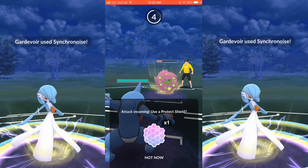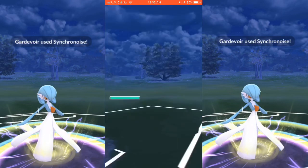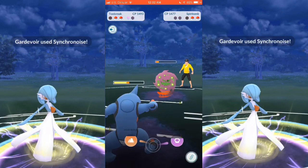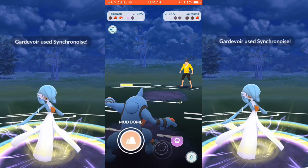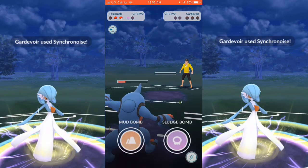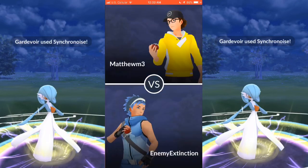Here I'm deciding what I want to bring in. I bring in Toxicroak, and I'm going to go ahead and let this move go down because I wanted to see how much damage any of Spiritomb's moves did. I end up taking down the Spiritomb, and I take down his Gardevoir, which basically had no health. So I end up taking Game 2.